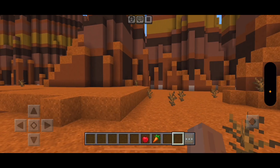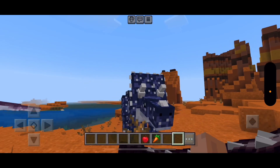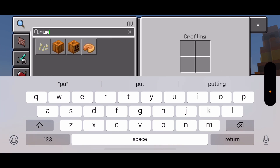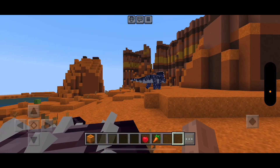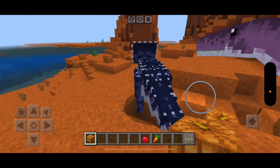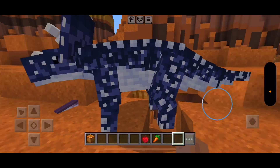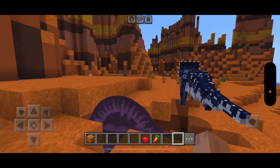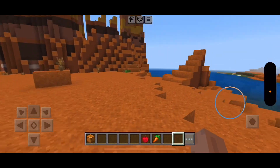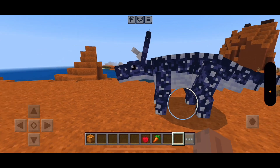Baby Triceratops. The baby Triceratops wants a pumpkin. Pumpkin for food. There we go. So we have our first three dinosaurs — the Ankylosaurus, the Spinosaurus, the Triceratops.